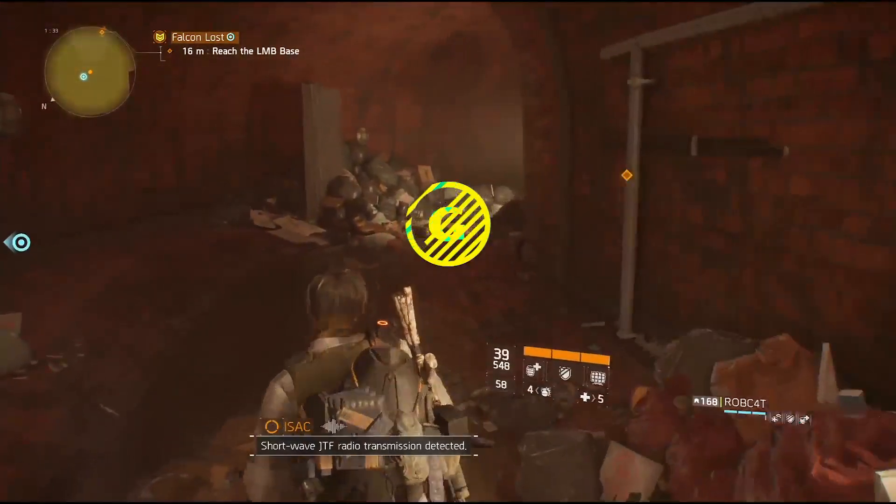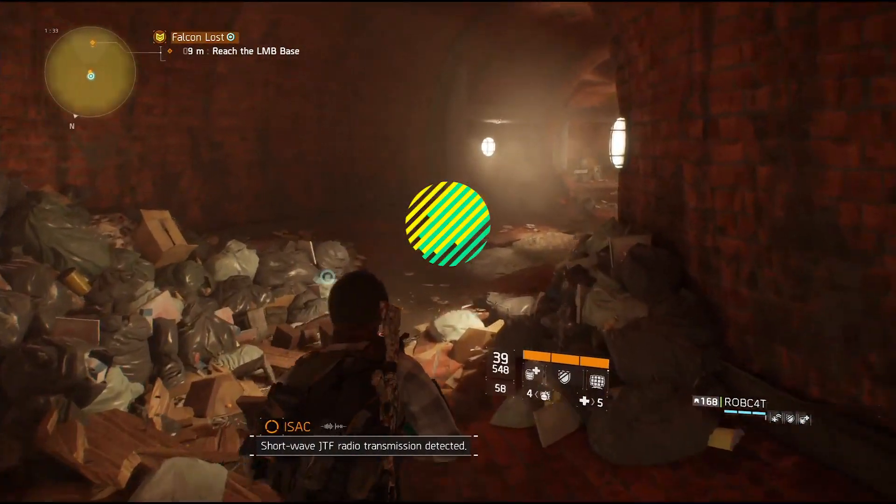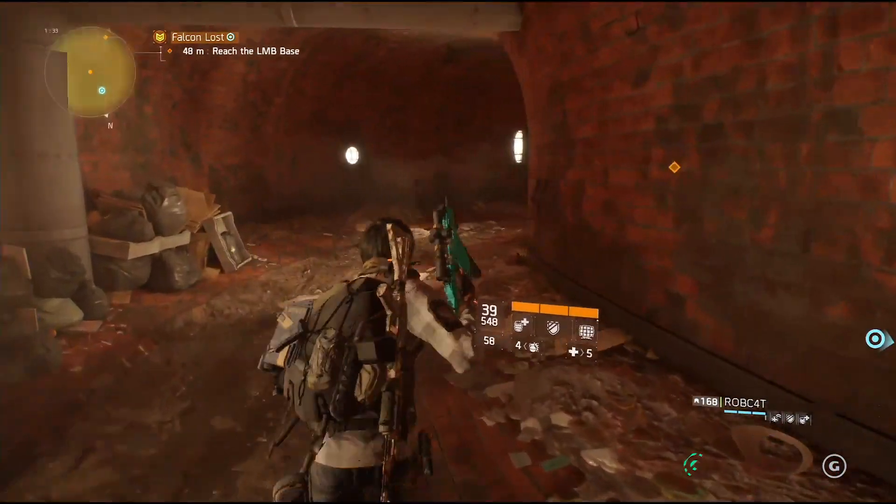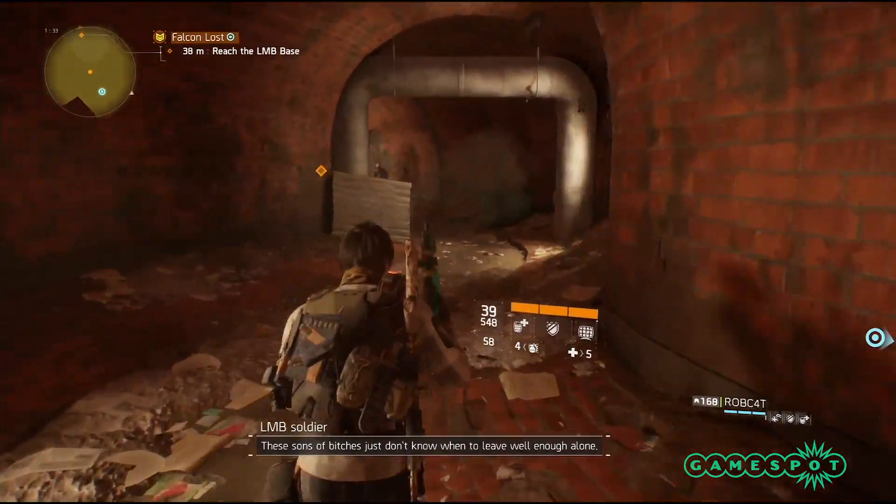Eric, there is an exploit already out for Incursion, specifically the Falcon Lost mission. It's by using a deployable cover or a ballistic shield, and you're basically cheating your way into that big room.